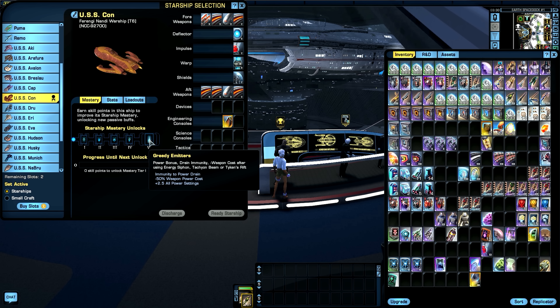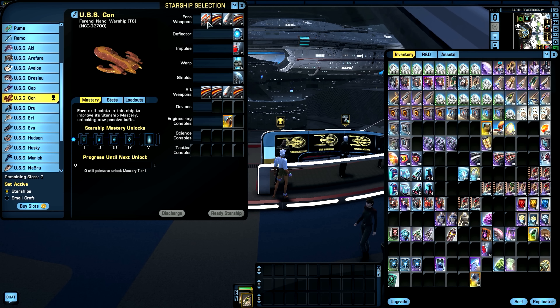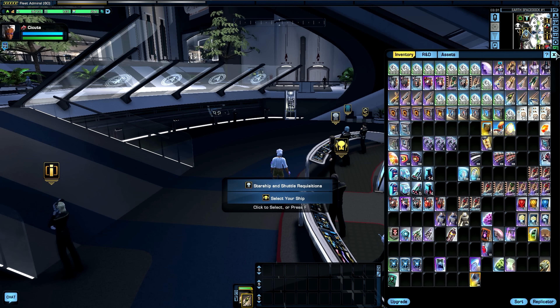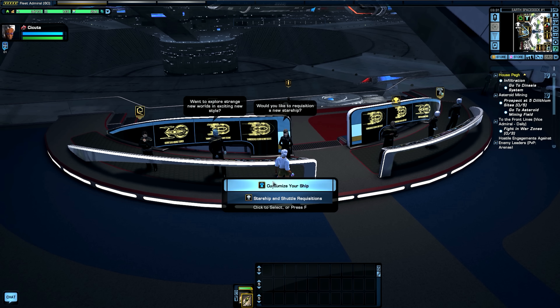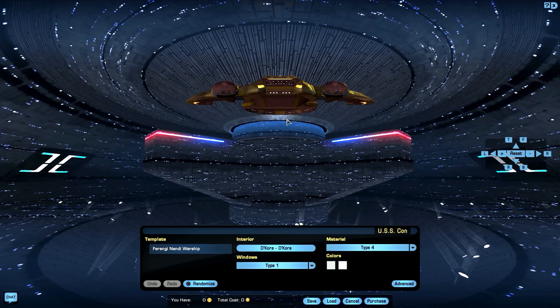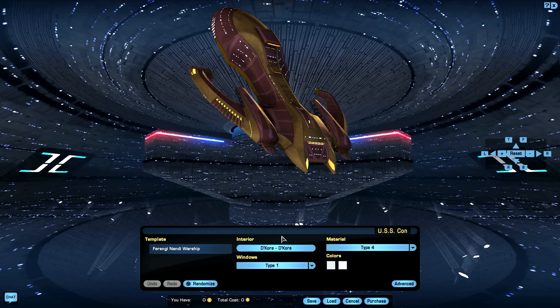The basic Mark 10 weapons are on fore and aft. We have a deflector, impulse, warp, and shield — just the basic stuff. Three device slots, two engineering, four science, five tactical — really really nice. Now I'm going to go right here to customization of this ship because hopefully we'll have some customization options.